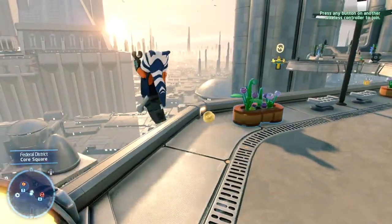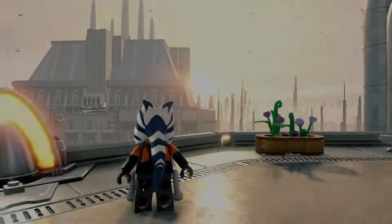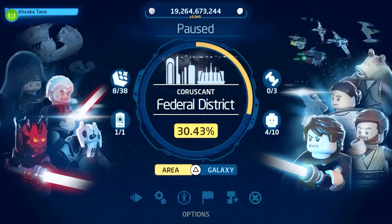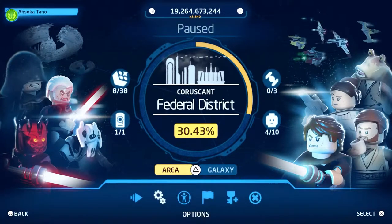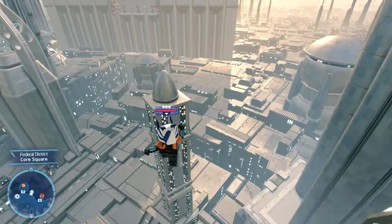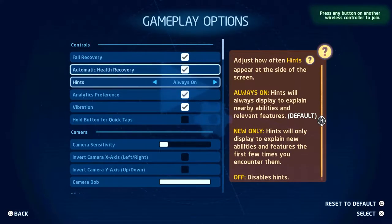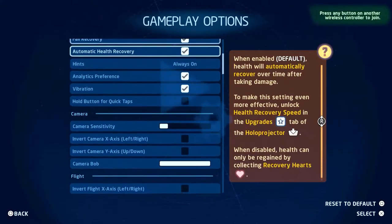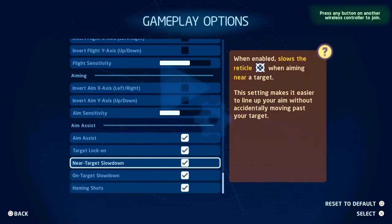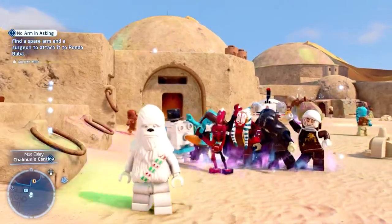Tip number nine: settings. This sounds simple, but a lot of people don't realize how many options they can change. The game doesn't make it obvious, but you can change a ton of options that affect difficulty. For example, the fall recovery setting lets you fall off cliffs without losing studs. Go into settings and shape the experience you want — whether that's saving studs through fall recovery, removing HUD elements, or other preferences.